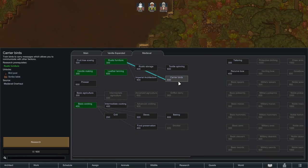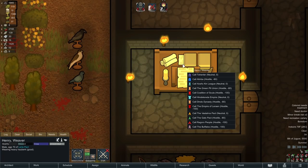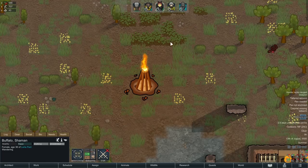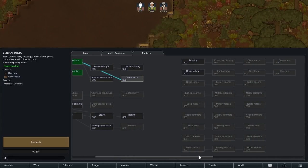Carrier Birds are basically a medieval reskin of a comms console. The bird posts you build once you research this are the source of power for the scribe table, and you keep it fueled by feeding the bird with raw ingredients. You can pick one of three different birds by rotating your bird post when placing it. If you're playing with Rim Medieval you'll have a signal fire instead, which does the same thing — it really reminds me of the beacons of Gondor.